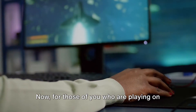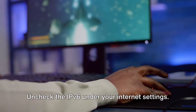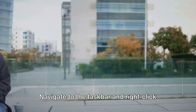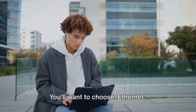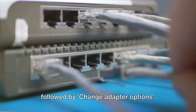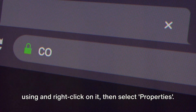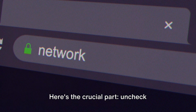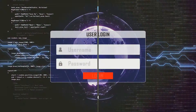Now, for those of you who are playing on PC, there's a simple fix you can try. Uncheck the IPv6 under your internet settings. Navigate to the taskbar and right-click on the ethernet icon, then select Open Network and Internet Settings. You'll want to choose Ethernet, followed by Change Adapter Options. Find the connection you're currently using, right-click on it, then select Properties. Here's the crucial part: uncheck Internet Protocol Version 6, TCP/IPv6.